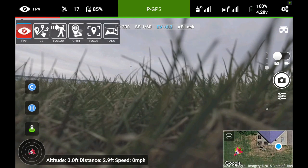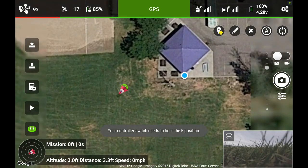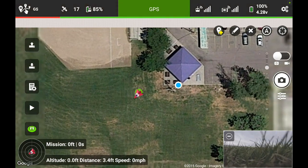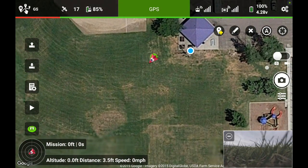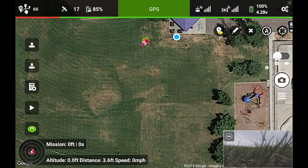First I'm going to switch it over — Litchi calls it Ground Station — I'm going to switch over to Ground Station, which gives me a map overview. I like to set all of the waypoints first, and then go back and edit them and add in the different things that I want the Phantom to do at every particular waypoint.